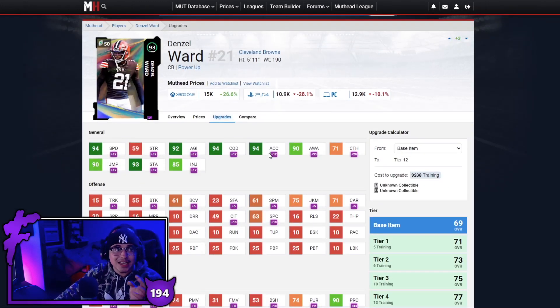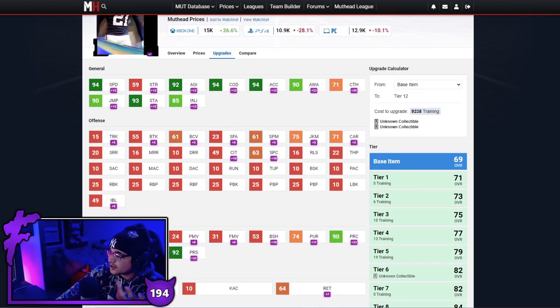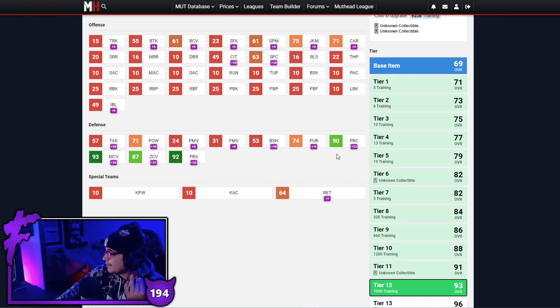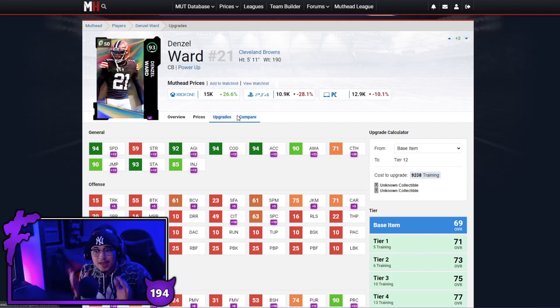Next up is kind of a curveball — Denzel Ward's power up, up until the point where you need his 96 playoff collectibles. This card is really good: 93 man coverage, good play rec at 90, 94 speed, 94 COD, 94 acceleration. You should be able to get this card for around 75k even with the training. With Sprinter that's 96 speed getting the job done in man coverage. I'd run One Step for budget guys to help cover the speed difference. Denzel Ward is definitely another great option.